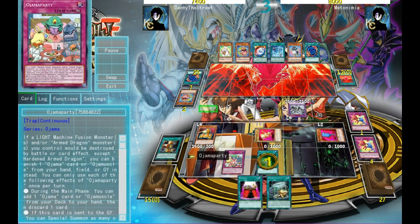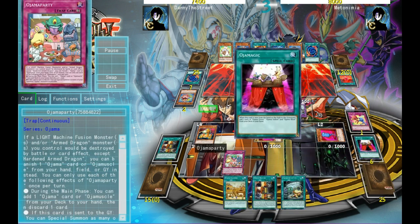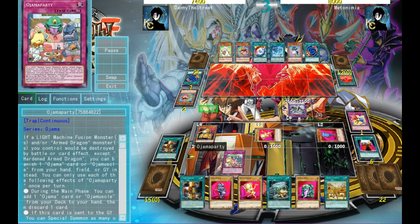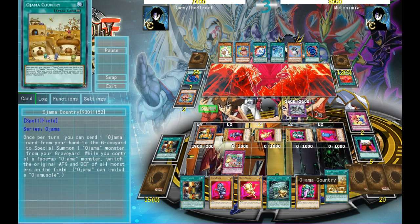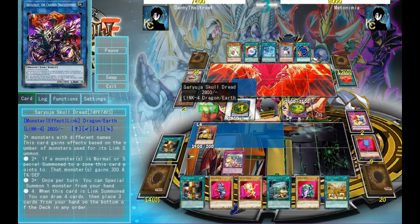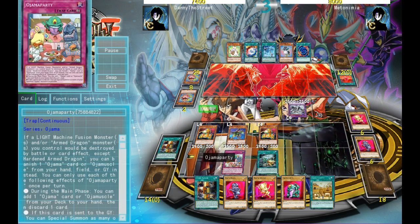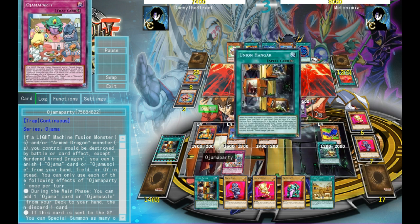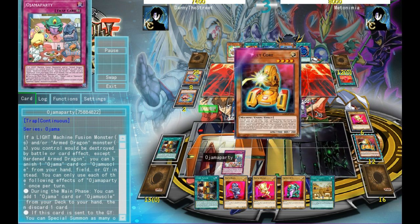So yeah, now we're basically going to win here. A really cool combo that you can do with Party is by adding Ojama Magic and then discarding it — you get Ojama Magic's effect to search three Ojamas. So it's really easy to make a Skuldeat with four names in this deck because of Duo. And then there's also Ojama Party. There's just so much in this deck that just allows you to generate a lot of big monsters really easily.